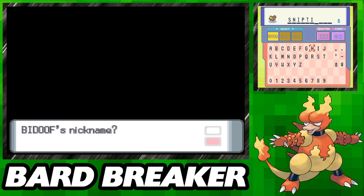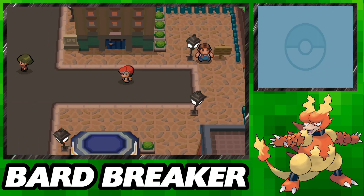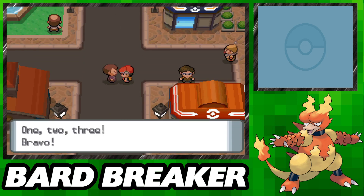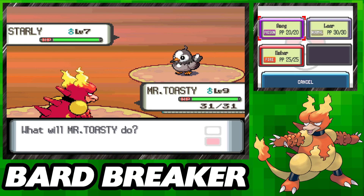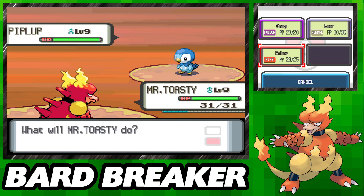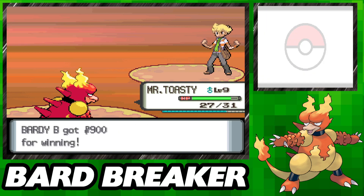Having something for Cut later will be important, so we catch a Bidoof, nickname it Snipticus the 44th, and proceed to Jubilife City. We take care of housekeeping in town by picking up the town map from Tim and getting coupons for a Poketch. Once we get out of town, we're ambushed by Tim who's added a bird to his team, but we're still able to Ember our way past him without much incident, even considering the fact that Piplup resists our Ember.